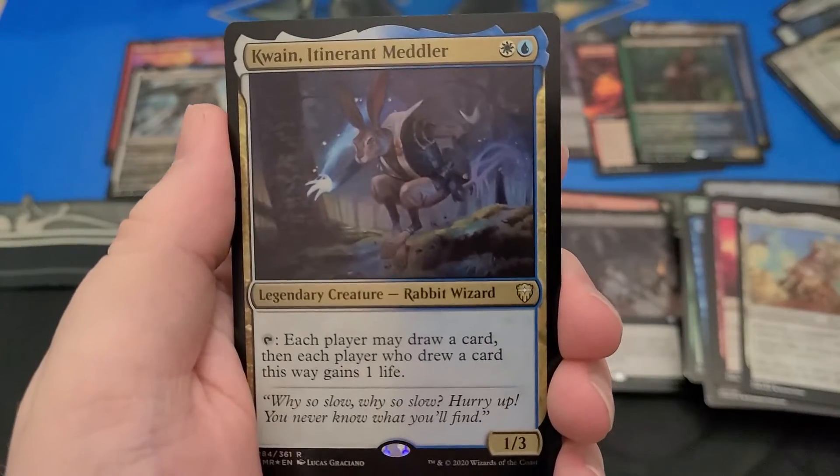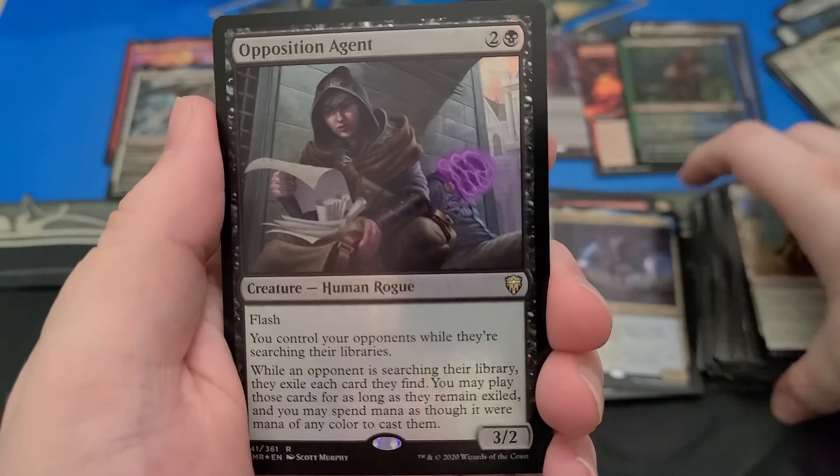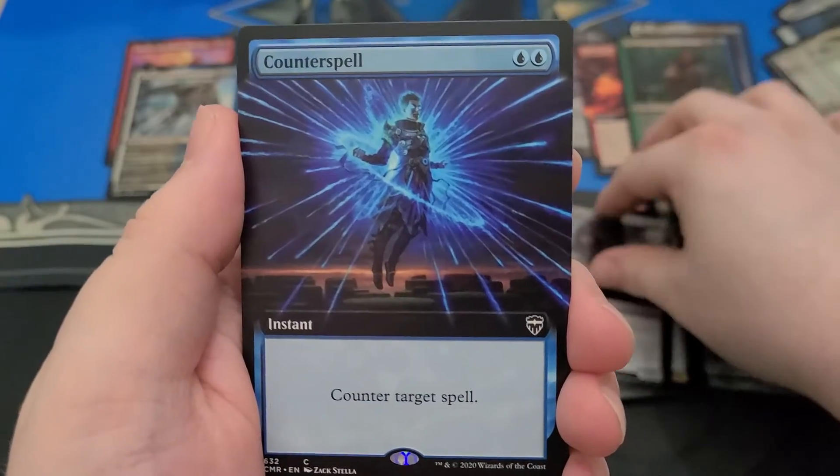Quain Bell — a rabbit, and they have the best names. Well, I got an Opposition Agent — okay, just a regular foil, but still good. Still a really stupid card. Full Art Counterspell.